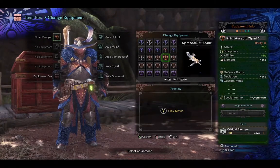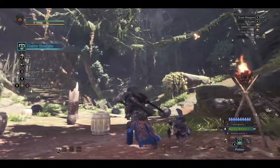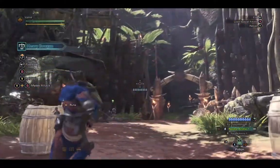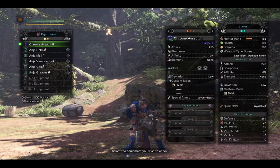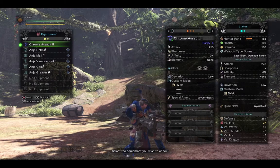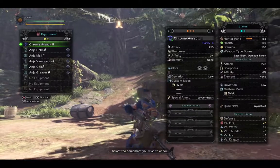Using my favorite light bow gun to start, but we'll start off nice and easy with the end of the line for the ore tree, basically. This is the Chrome Assault 3. 255 attack to start, 2 level 1 slots, 3 augmentation slots. And all the heavy bow guns will have the little shield as the only custom mod on it, just to show off the full model of the weapon.